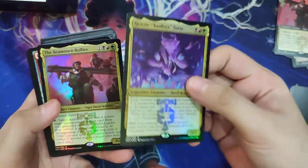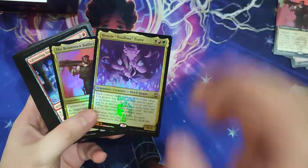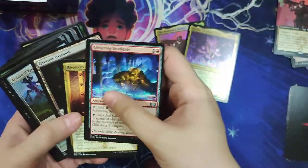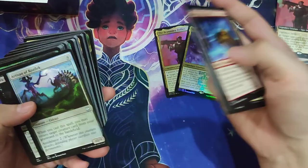So Henzie and the Beamtown Bullies do come in foil. Some cards like Riveteers Outlook and Charm, and Gleaming Stockpile are from the main set.